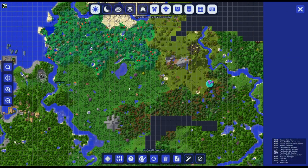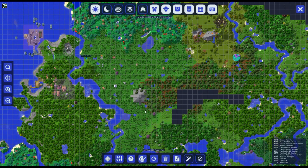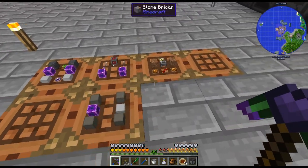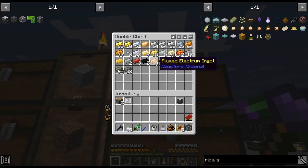I could probably go over there, but I don't have flight, so I don't feel like pillaring up to a thing. I'm just going to craft up the insulator - it's super easy.